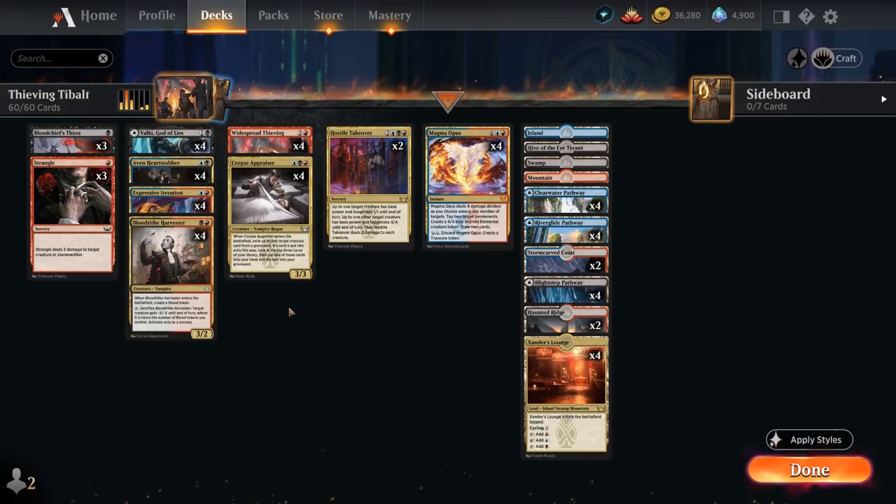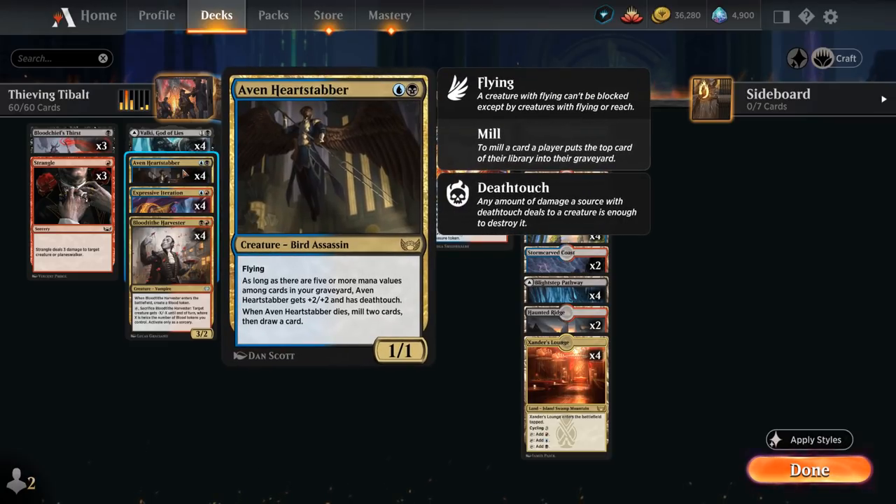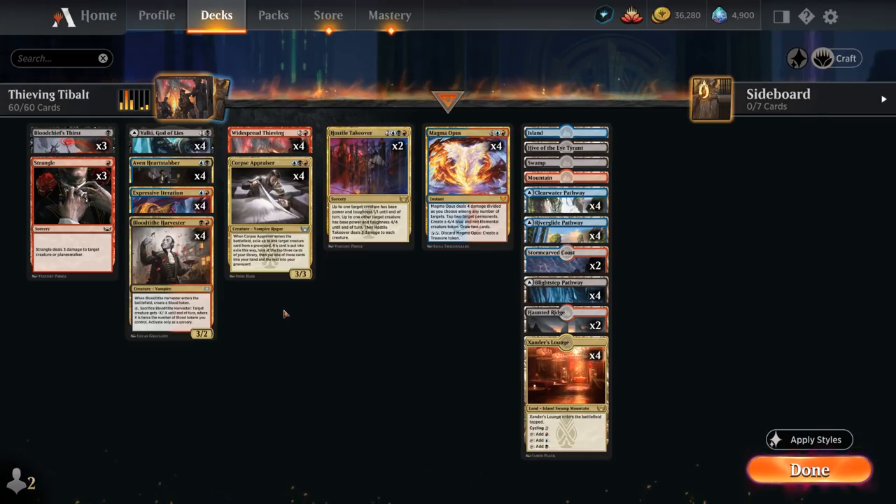We also want to make sure we have a lot of card draw effects so we can string together multiple cards and make use of that mana discount from Widespread Thieving. Especially if we get 2 copies in play — we can essentially play our 2-mana cards for free, as they will be replaced by 2 treasure tokens. That's very powerful. So let's take a look at the rest of our deck.